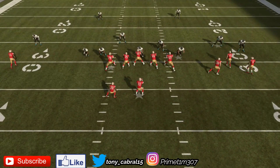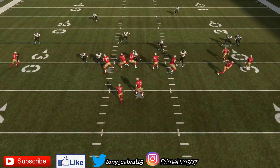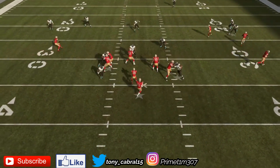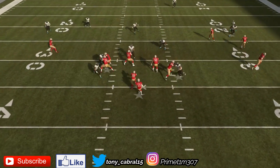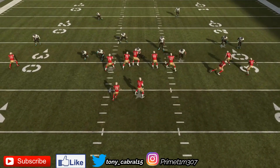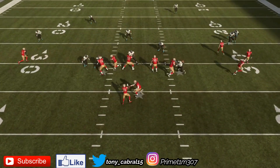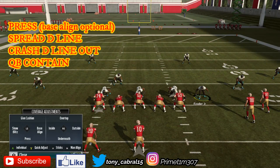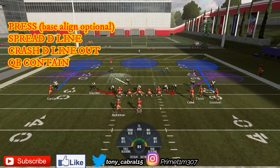The reason it works is because look — you have the left tackle and the left guard both engaging on one defensive end. That happens because you crash your d-line out, so they're attacking the outsides. Since you only have the two DEs going for pressure, that left tackle does not slide out to pick up the nickel corner.